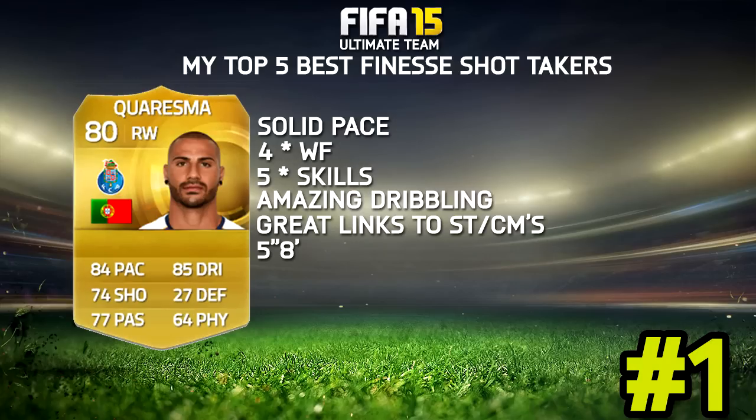Number 1 — maybe another surprise — out of nowhere, we have Kerezma. He's got really good pace, 4-star weak foot, 5-star skills, and excellent dribbling with some really good links. His finesse shot is just something else — I don't know what it is, he must have some crazy high curve stat, because they just go in every single time. Kerezma is literally the standout player I go to if I really want to do some finesse shots. If I want to practice that technique, I use Kerezma — no doubt about it.